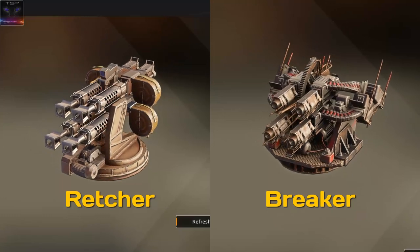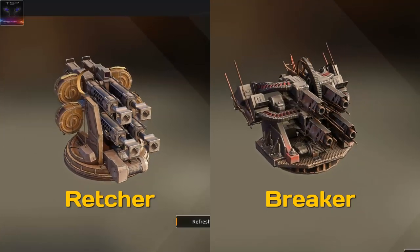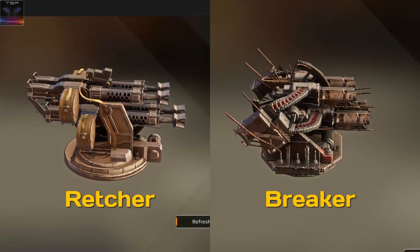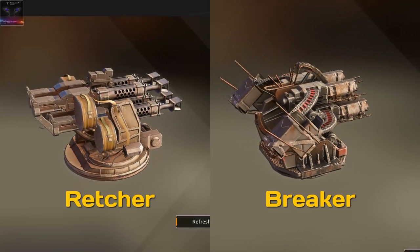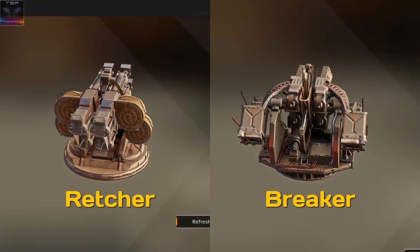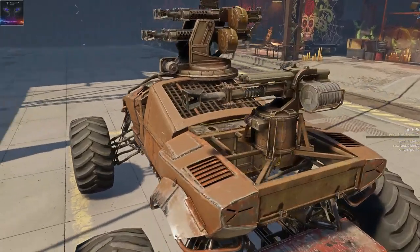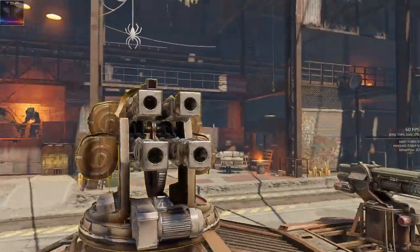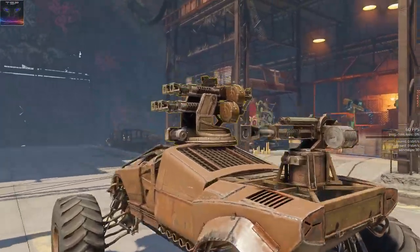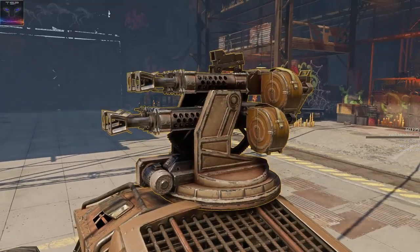And then we also have new looks for the Red Chair, which looks awfully like the Breaker shotgun. I don't understand why they look almost identical now. This is very odd indeed. The Red Chair looks like the Impulse now — kind of the barrel and stuff. But I don't think developers even understand what they are doing. This is not how a real-life grenade launcher looks.